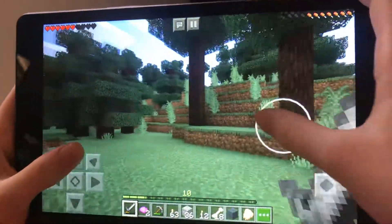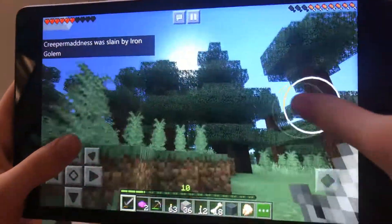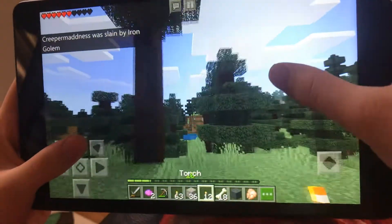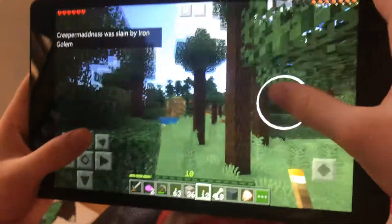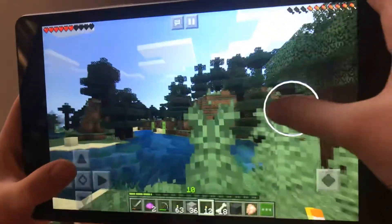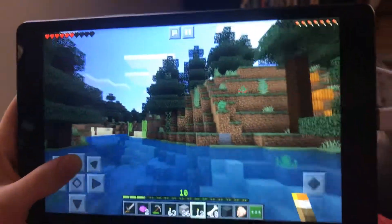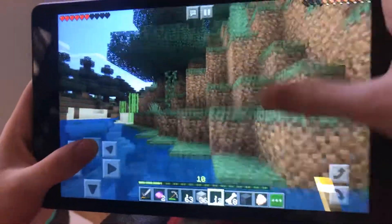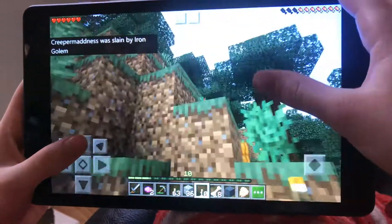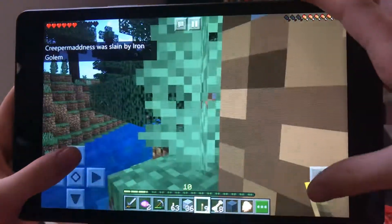Now we're going to try to find them. I am going to try not to tame any orbs for something. Oh I already started off going the wrong way. Whoops. So what I'm going to do so that I don't lose track of where I am and totally get lost and then have to teleport to Creepermadness — what I'm going to do is just place down some torches to let me know where I am going.